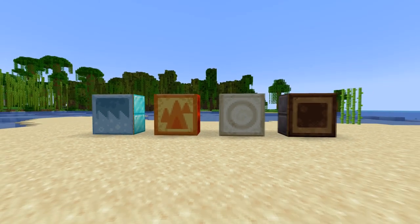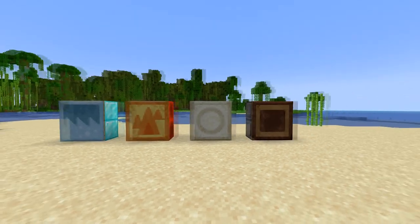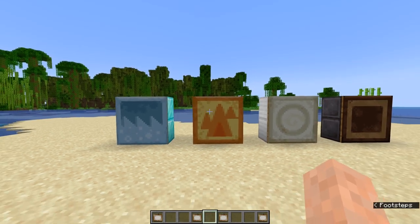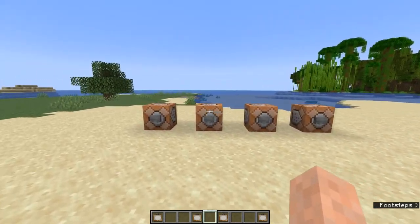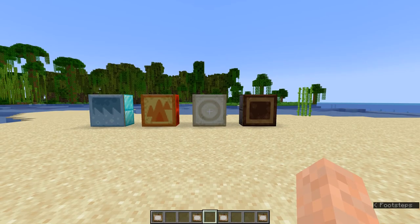I will also leave a link down below to a data pack that adds these to survival mode, so you can just place them down as normal paintings and they can appear in your different paintings. But for today I'll just be going over the commands you need to get these special new four secret unused types of paintings.